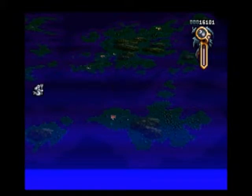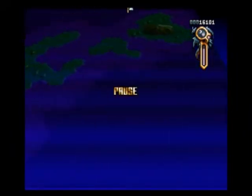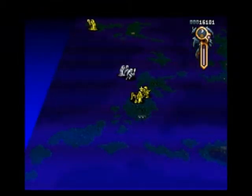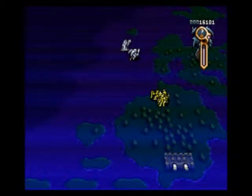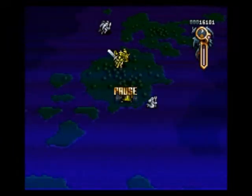What else could Aisha do? She could go up and find the two more cities up on these islands — let's just go right up there. We should be fighting the enemy right about now. Almost all of the enemy units attack from the sea or the sky, as you might suspect.